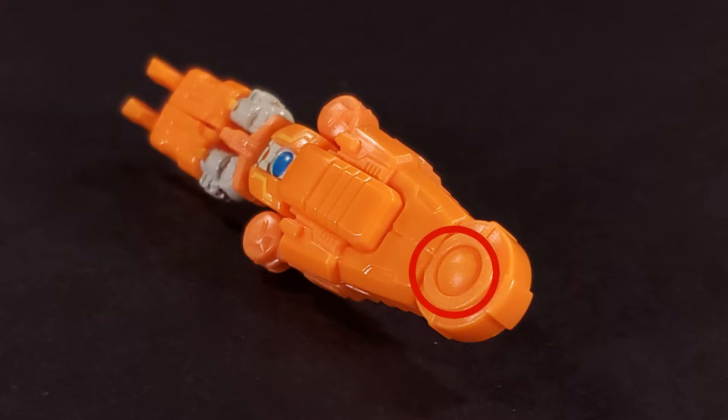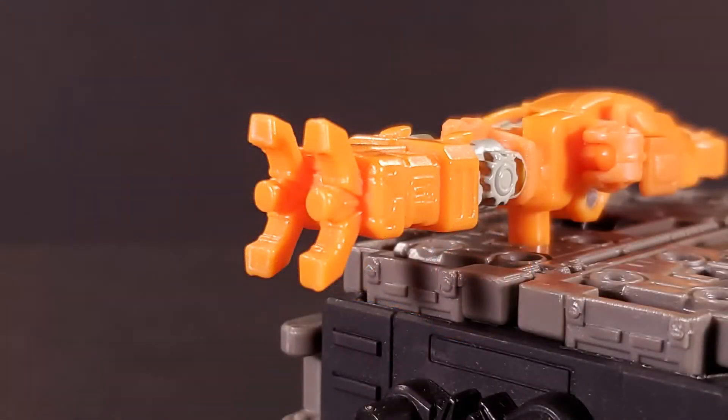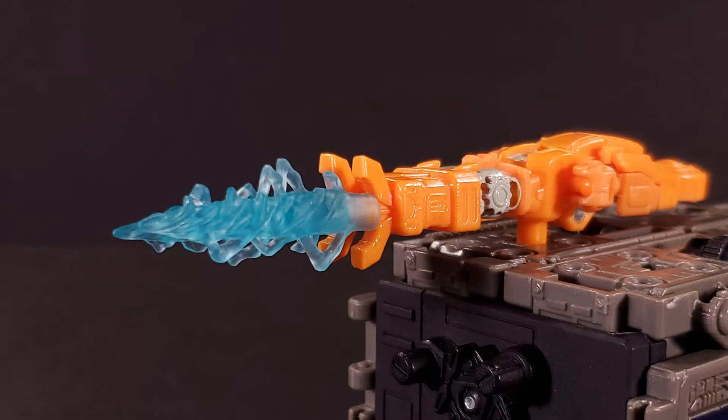I just wish this round knob had some of the same metallic blue paint as Rung's chest orb. That would really liven things up. The bottoms of Rung's openly clawed feet have a single blast port each, onto which can attach Rung's blast effects. They're translucent blue and look like what would come out of a cross between a Tesla coil and a leaf blower.